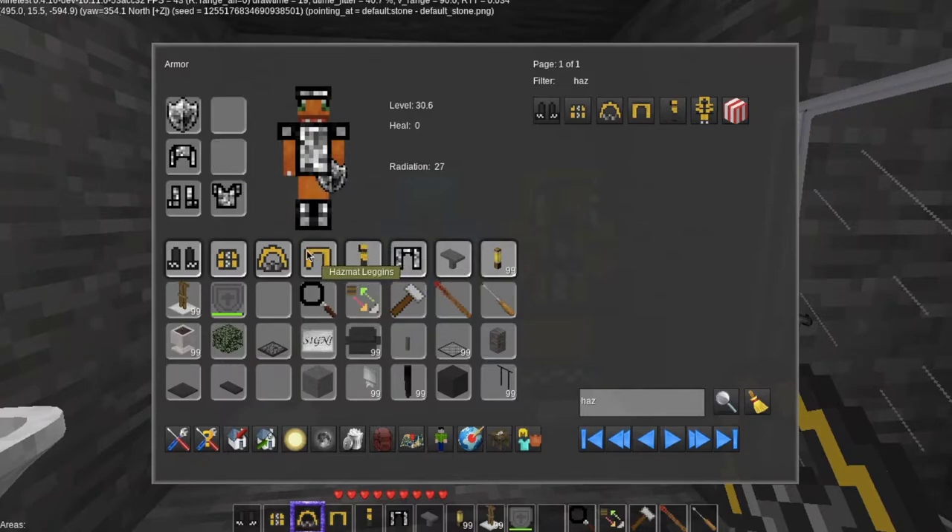I wonder what the sleeve is — let's see what the difference is here. That won't go in because I did something wrong. Why won't it let me change the hazmat chestplate? It won't let me change. I need to get rid of some stuff here. That was very dumb of me.